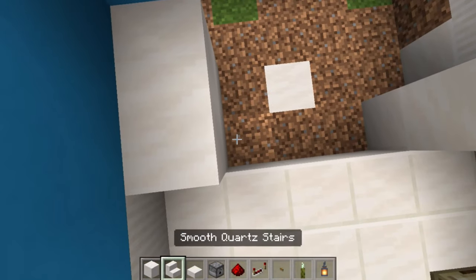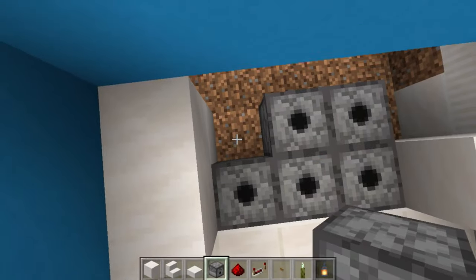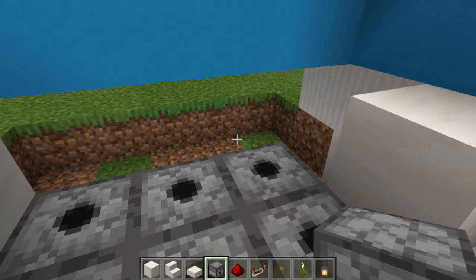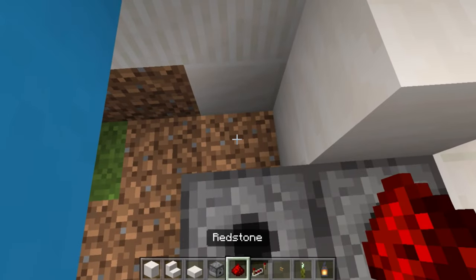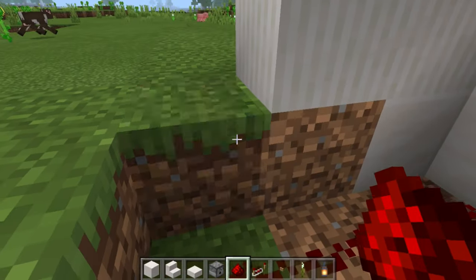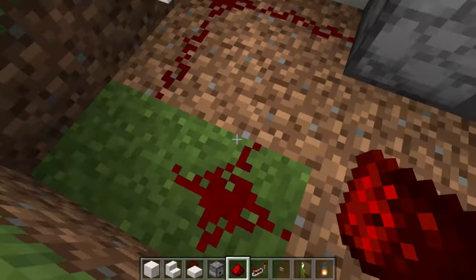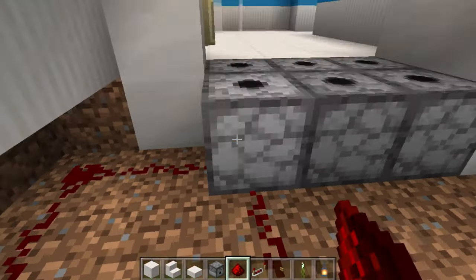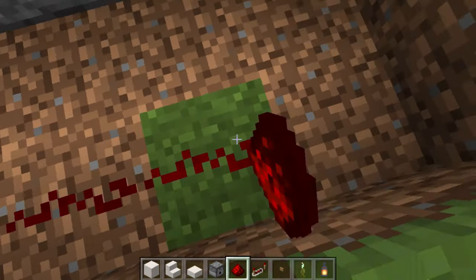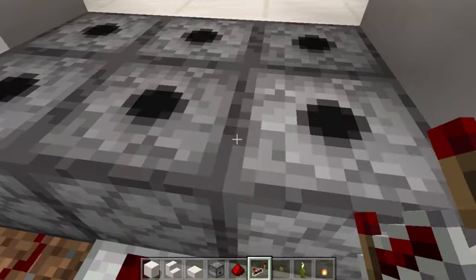Fix up any unexpected gaps, then place six dispensers just like that. Grab your redstone and place it just there, making a big square shape — mine out these extra blocks and make a square that goes into this dispenser, right around into the next one. Then put two more redstone out like that, and place two redstone repeaters going into this dispenser just like that.